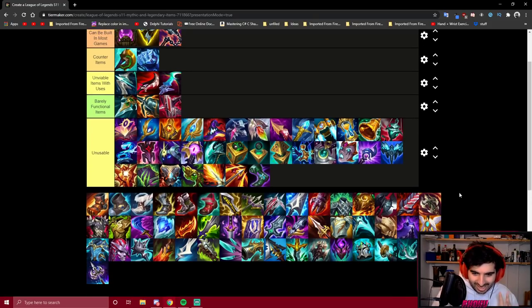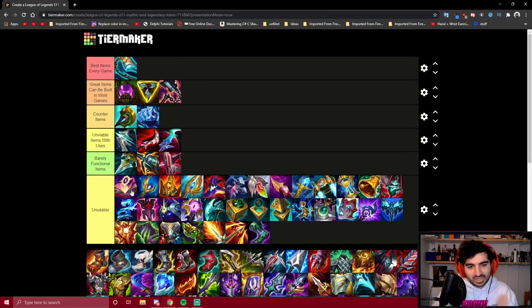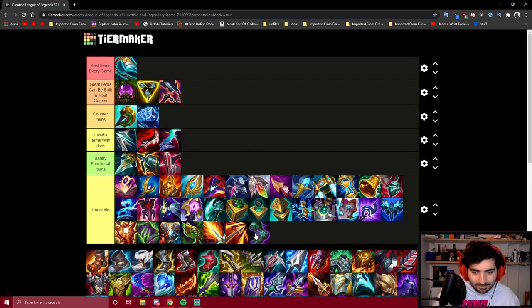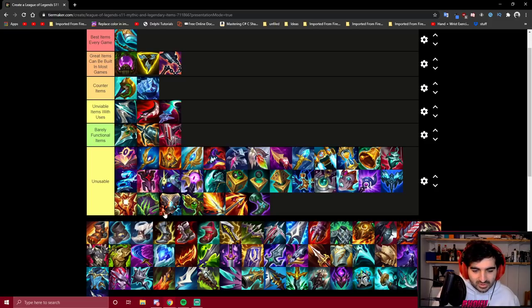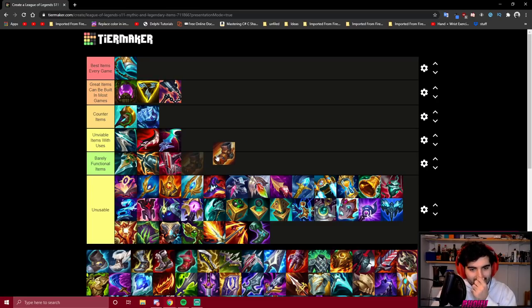Let's move on to boots. I put Magic Boots here because they're virtually unusable. Mobility Boots are barely functional — if you're playing some sort of roam-heavy Darius build, then maybe, but essentially you're only building these if you're tilted and trying to run it down mid lane as much as possible.